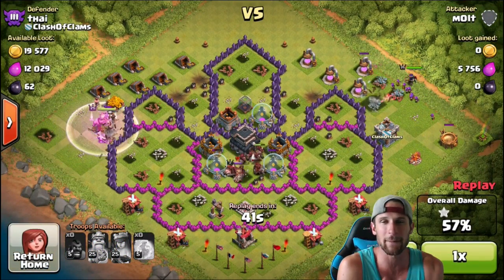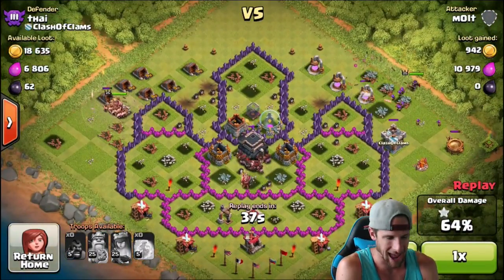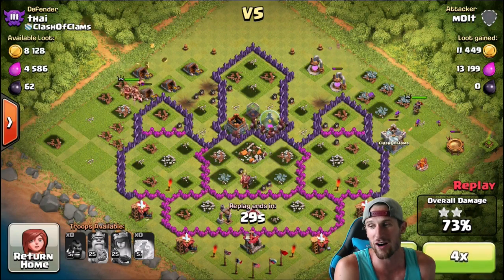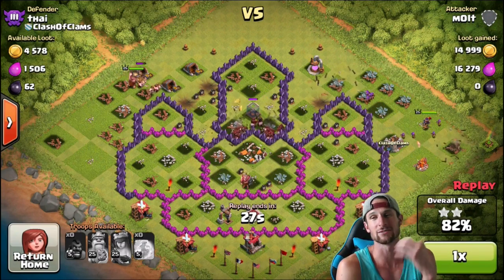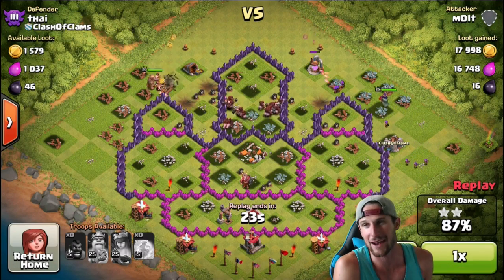I'm gonna drop off my king and my queen, they're gonna work their way around the base taking out the king in the center and then just absolutely annihilating it. Now guys, what I need from y'all is to comment down below some awesome strategies you'd like to see — it can be completely random, doesn't really matter.